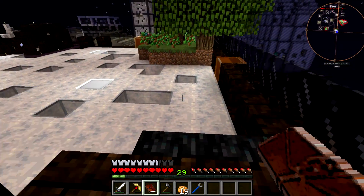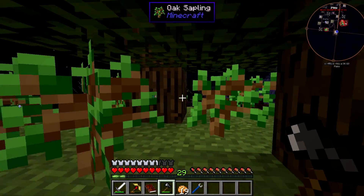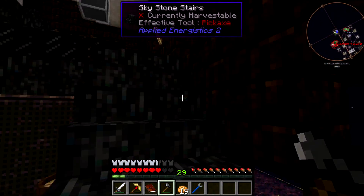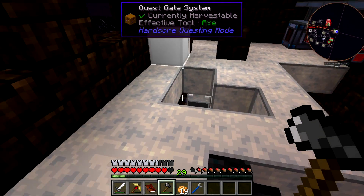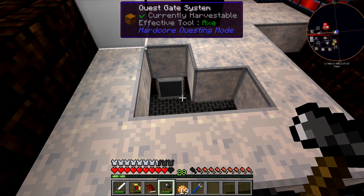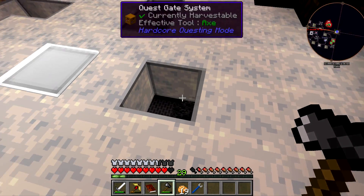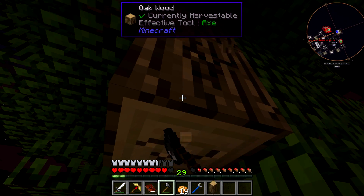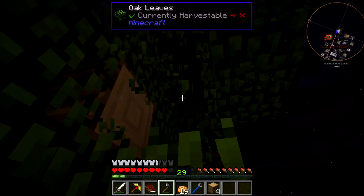Why did I come here? Oh yeah, trees. If I didn't need so much stuff... I don't like these holes that are in here — you can't put blocks in them because they're actually blocks, they're quest gate systems. I guess I could cut them out and replace them, but I'm afraid to ruin the map. The map is ruining my life.